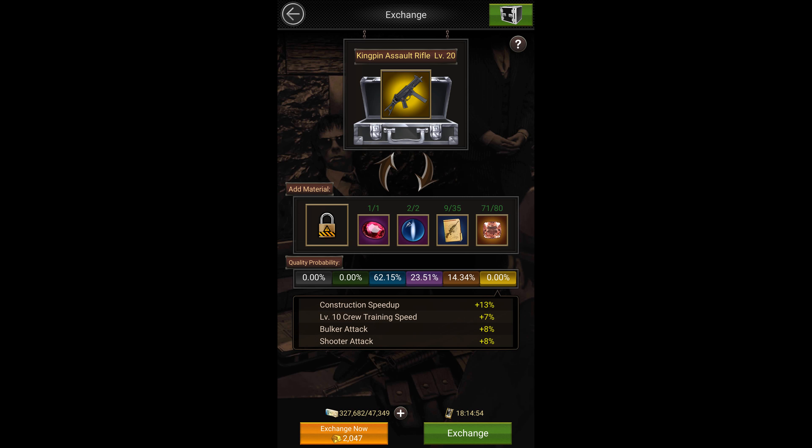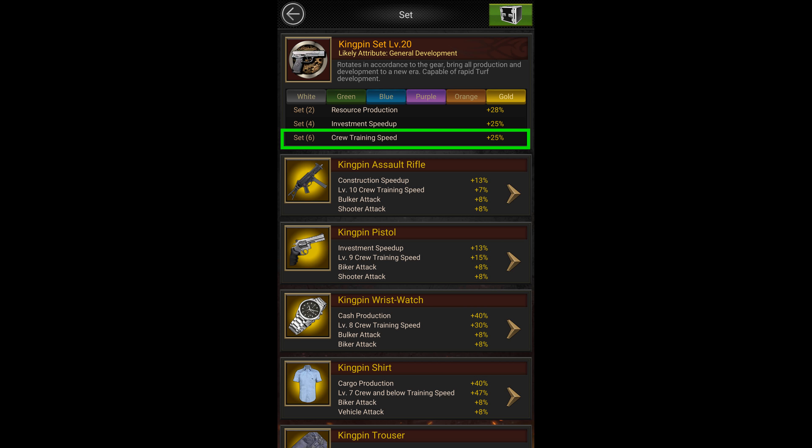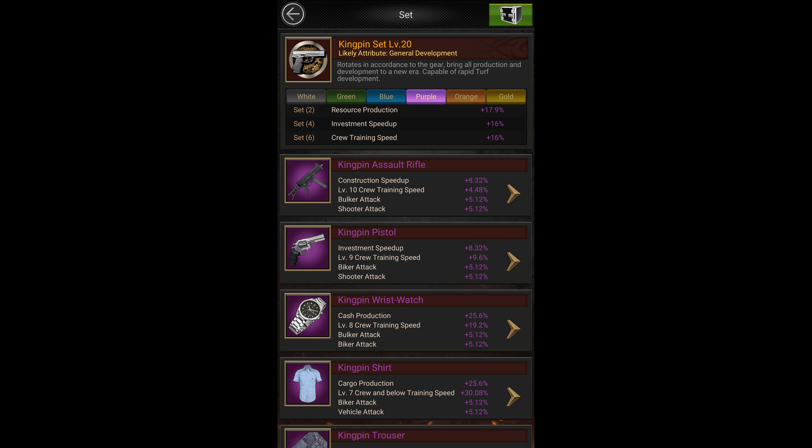Now let's move on to equipment. Currently the equipment that increases training speed is mainly from the kingpin set. The golden kingpin assault rifle gives you 7% more tier 10 troop training speed. The golden kingpin pistol gives you 15% tier 9 troop training speed. The golden kingpin watch gives you 30% tier 8 troop training speed, and the golden kingpin shirt gives you 47% more training speed for tier 7 or lower troops. You can also get a 25% increase in troop training speed if you have the entire golden kingpin set equipped. If you cannot get gold, you can try getting orange or lower quality equipment, which will also help increase your training speed but not as much as gold.